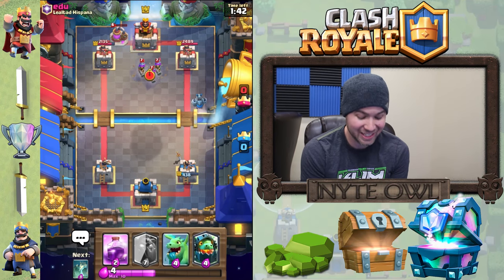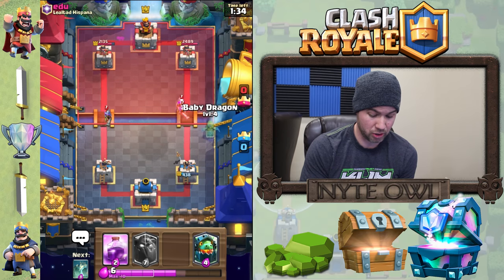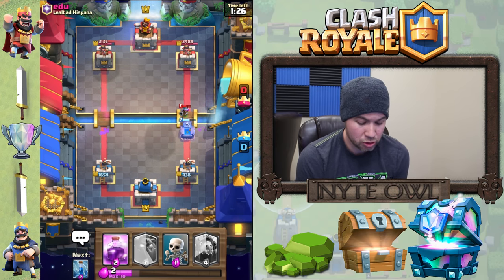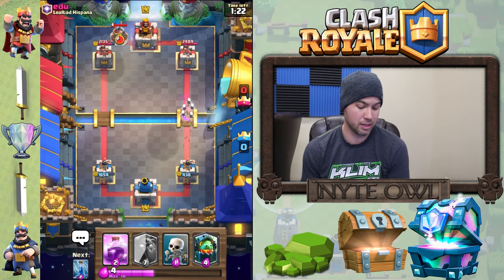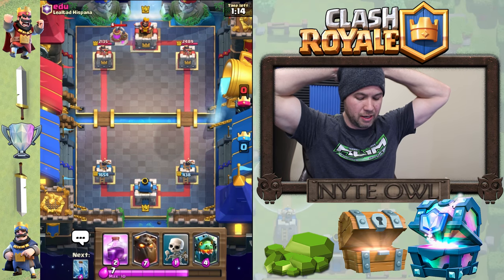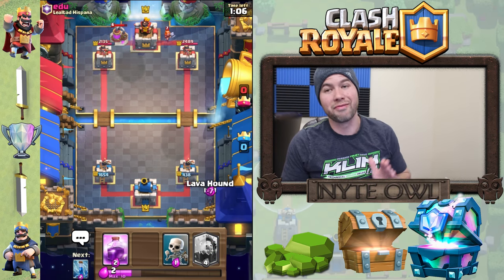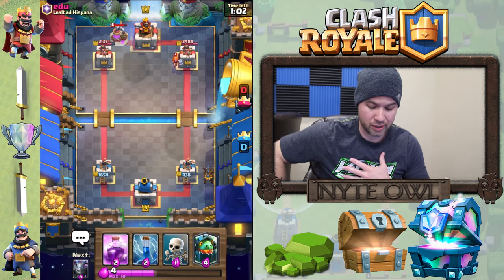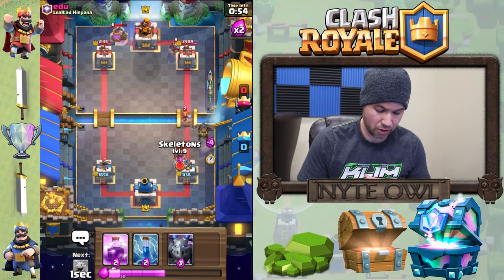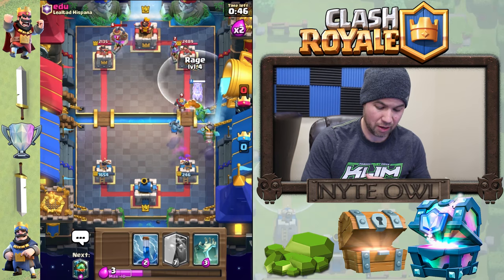I don't have anything to defend against those musketeers. I drop baby dragon over there since that's pretty much all I've got, and that takes it out quickly. Then he's got another push coming our way. Just gotta be patient — if he drops three musketeers again I'm going to flip a brick. Good, he drops valkyrie in the back, which is the best move he could have made for us because that gives us time to get the lava hound and inferno dragon out.